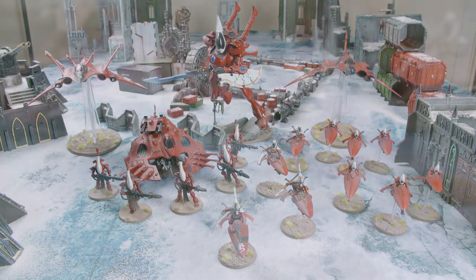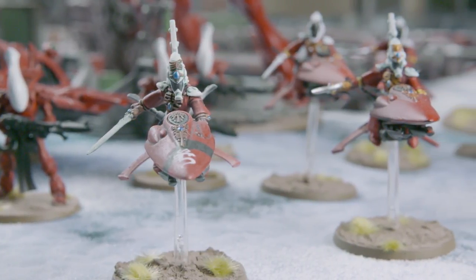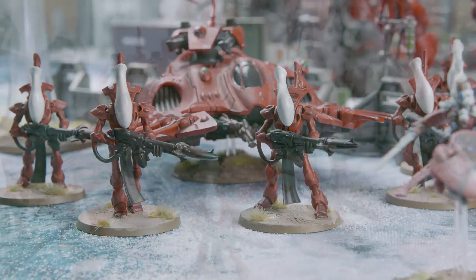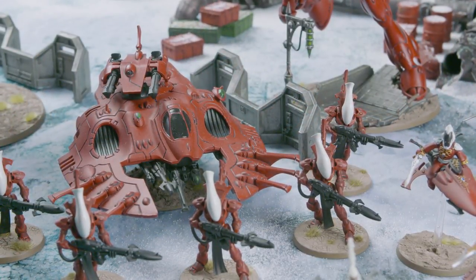In the patrol detachment we've got a Farseer on a jet bike, a Farseer Skyrunner. He has no other upgrades and I've given him Guide and Doom. Then we have five Wraith Guard, all with D-scythes. They are inside a Wave Serpent that's got an underslung shuriken cannon, twin-linked scatter lasers on the top. I know the cannons are better but this is what I had in seventh so we're still going WYSIWYG. And it's got vectored engines, spirit stones and crystal targeting matrix.